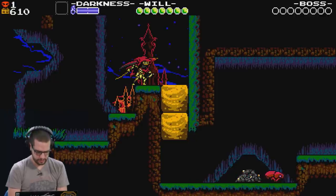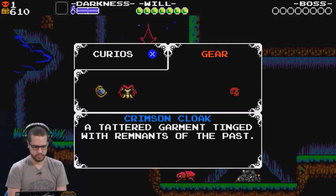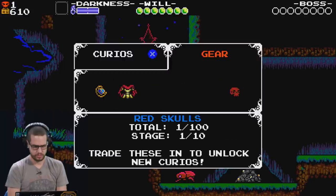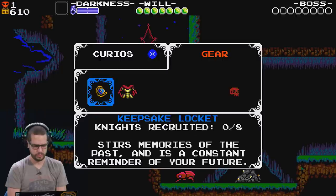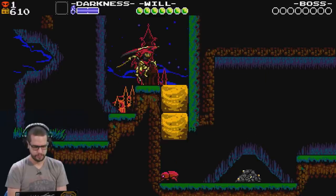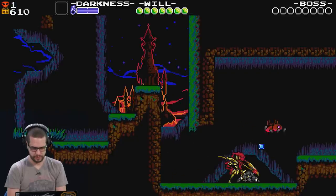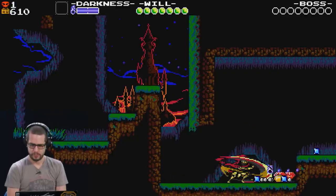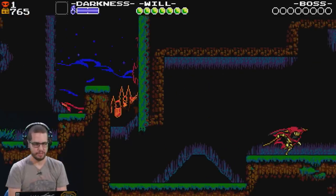Is it an item I need? Looks to be in the top left. You can trade these in to unlock new... Tattered Crimson Cloak. Keepsake Locket. I can jump on enemies to destroy them — easy enough. I'm a huge Shovel Knight fan, was really happy to Platinum it on Vita.